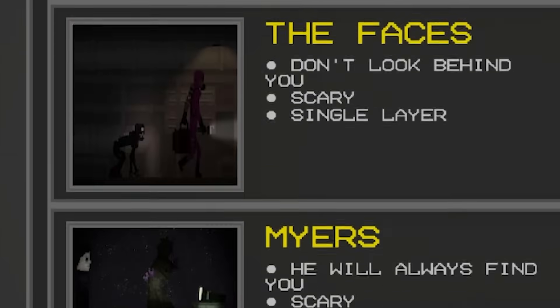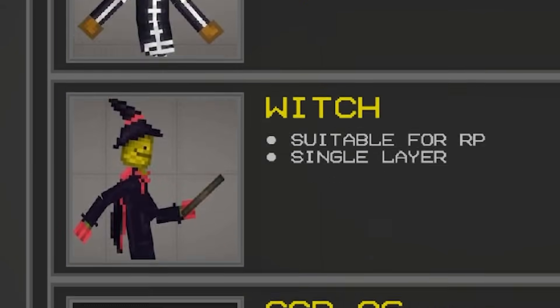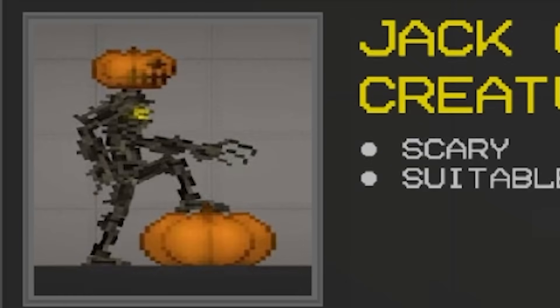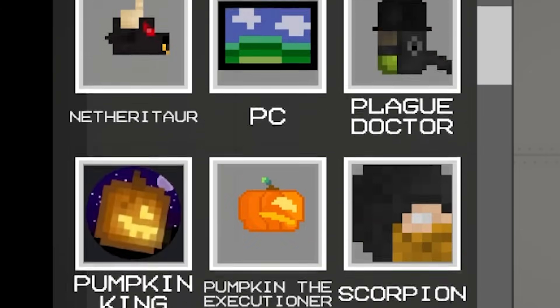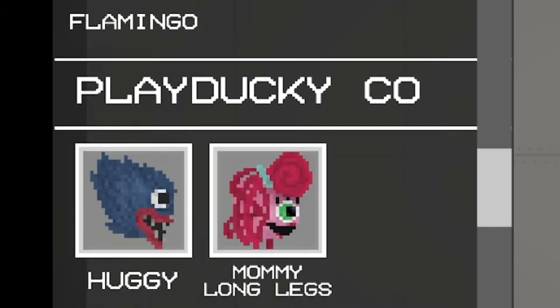If you didn't see, Melon Playground had a crazy mod update with tons of Halloween stuff. Like, look at this creature — what is that thing? In the last video we checked out a lot of them, but there's still some we still need to look at. So that's what we're doing today.